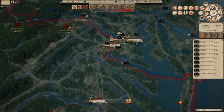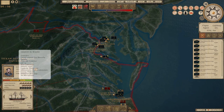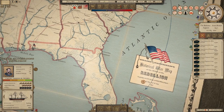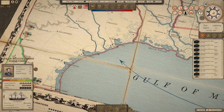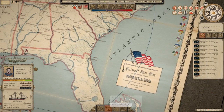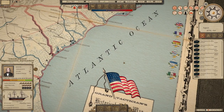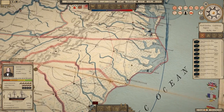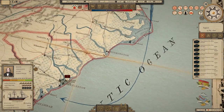I have our Texas blockading squadron here with excellent readiness. I'm going to send them out using waypoints — because I don't want them going past an enemy fort — to Galveston, Sabine Pass, and Indianola, and then we're going to begin blockading. I'll micro their specific location once they get closer. I'm going to do the same with our Charleston blockading squadron, bringing them down at a wide angle to avoid the forts. The AI has a tendency to go past the fort at Moorhead and get shot up if you send them on a direct move, so I want to avoid that.